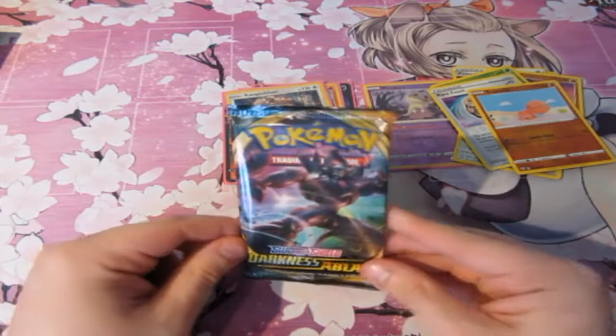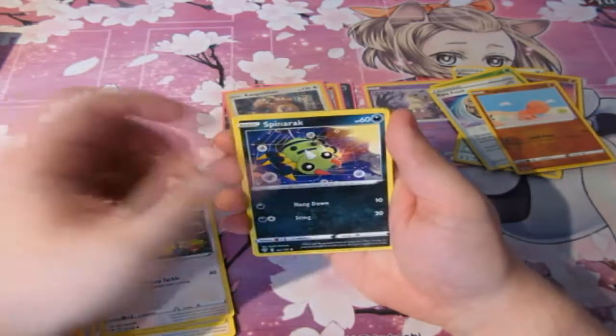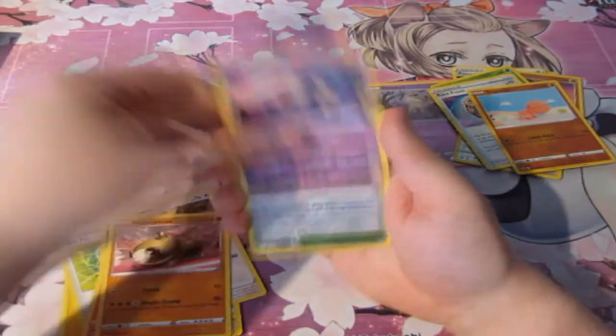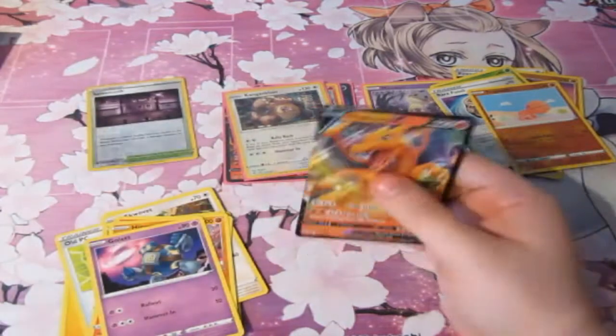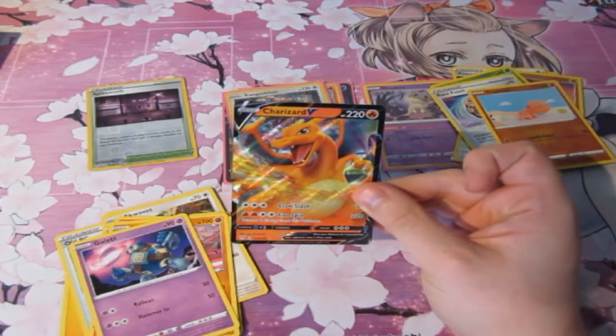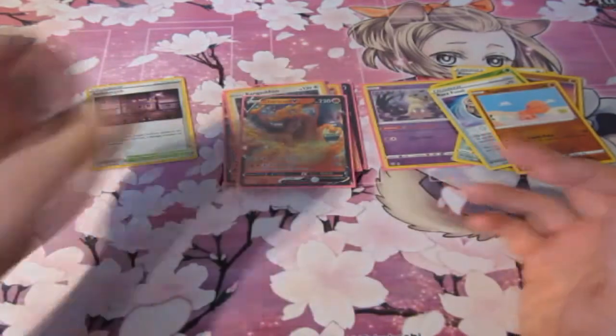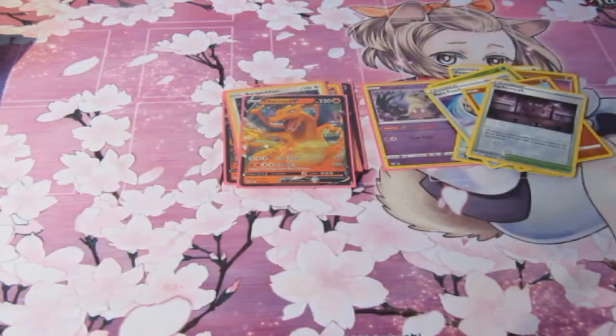Final pack — come on, end it off with a holo. Give us the OMG that we need. If it's a full art, that would be absolutely amazing. Electric Energy, OPC, Ursaring, Heat, Fire Energy, a Squirtle, Spinarak, Larvesta, Hippopotamus, Gullett — a Reverse Foil Sizzlipede — and... YES! We pulled Charizard! There we go! It's not Charizard VMAX, but it's a Charizard at the end of the day. Oh baby! I said I was hoping for Charizard — I didn't say which one — but we got one. We can't complain. We pulled Charizard! I got really excited there. It's not the VMAX card, but it's the V card. End of the day, I'm happy. OMFG, people!